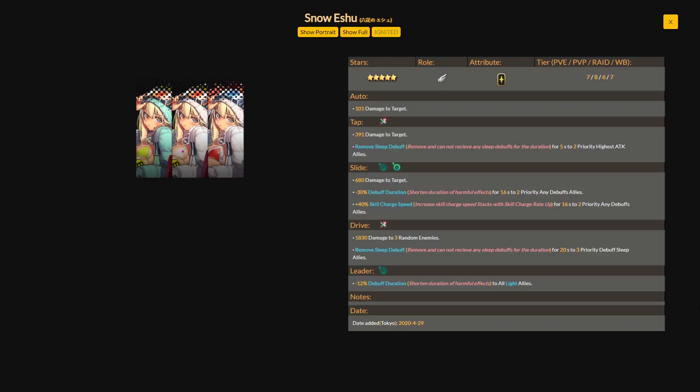Here is Snow Eshu's kit on the Rice Mine Japan tier list — I'll link it in the description below. Her ratings are: PvE A7, PvP A8, Ragnabrake A6, and World Boss A7. Since this tier list is for the Japan server, I would expect her to be rated a little bit higher when she rolls around to the global side in mid-December.